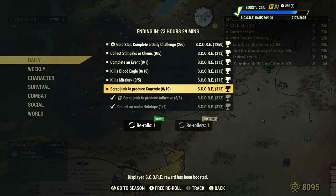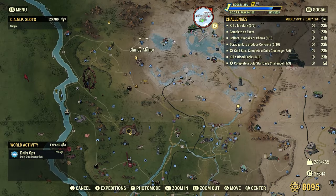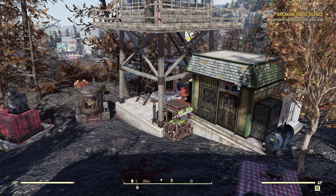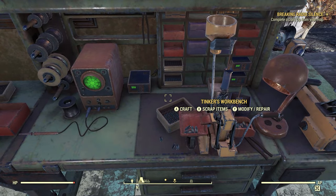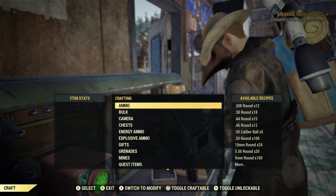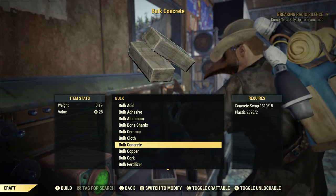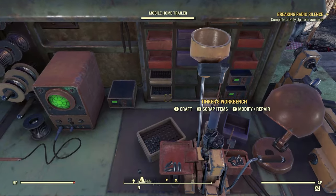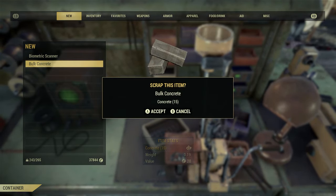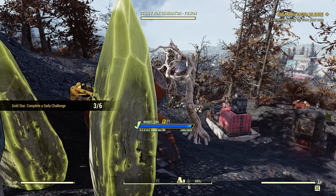Next: Scrap junk to produce concrete, 10. Same deal — we could find bags of concrete throughout the wasteland. A real good spot is right behind Clancy Manor. But if you want to do daily challenges nice and fast, you can bulk concrete at the Tinker's workbench. Go to Craft, Bulk, then bulk concrete. As long as you have 15 concrete scrap and two plastic in your stash or scrap box, this method will work. Bulk just one, back out, scrap the bulk concrete — scrap junk to produce concrete, 10 for 10. Easy. Super easy.